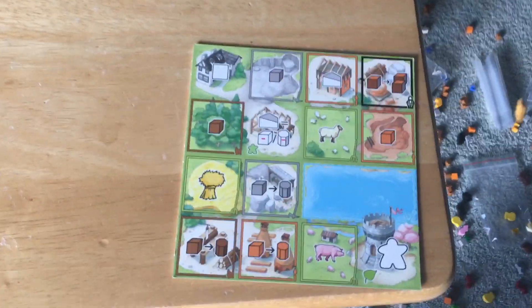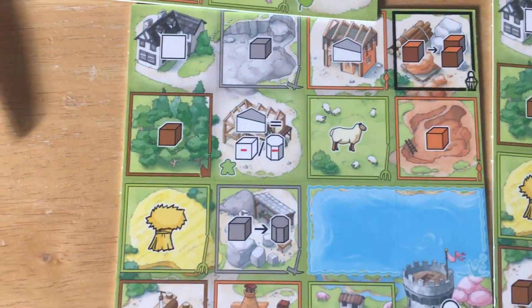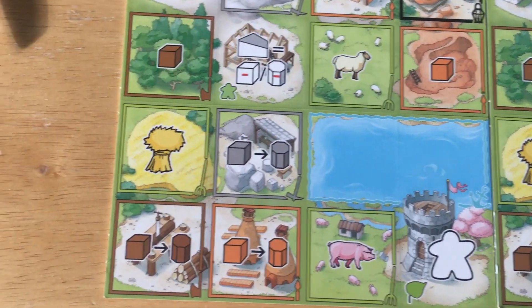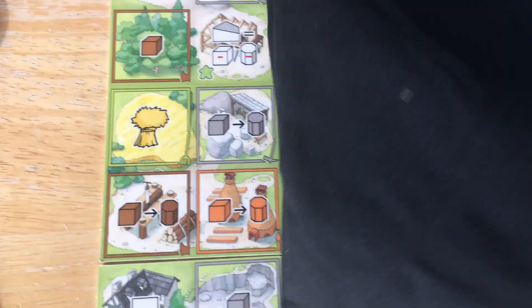Player boards, I believe. I like the appearance of these — they're very clear with the icons. You can see sheep, pigs, and your usual wheat and grain in different colors.